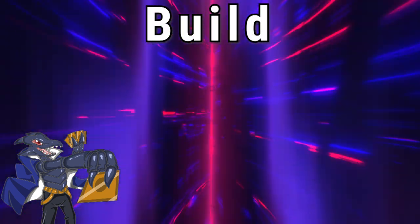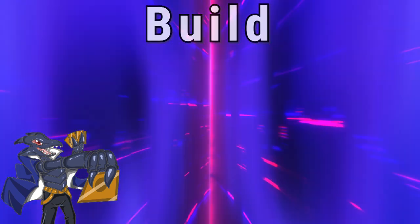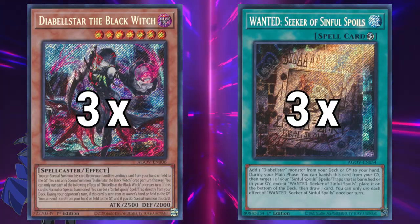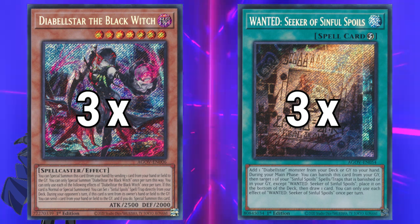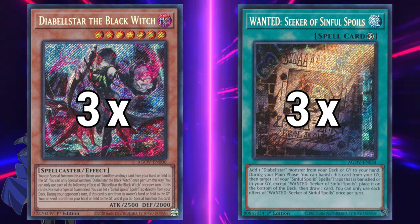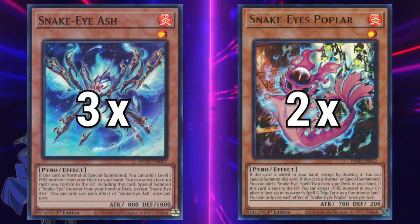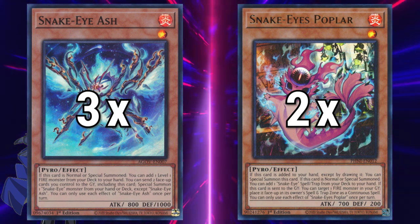When it comes to the build of the Diabilstar engine, it's extremely straightforward. In most cases, it's made out of three copies of both Diabilstar and Wanted. Some people try different amounts, but most prevalent is everything in exactly three copies. The build of the Snake Eyes engine is very interesting, all due to its flexibility in design. Some people like to play more copies of Ash and Poplar, while others a bit less.